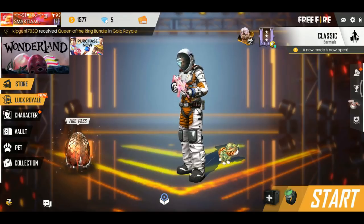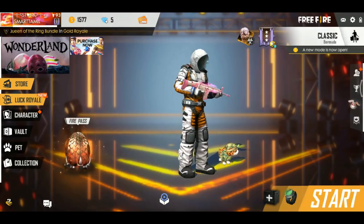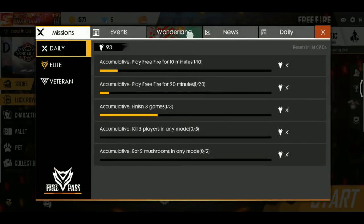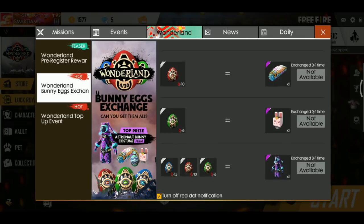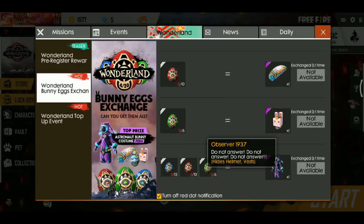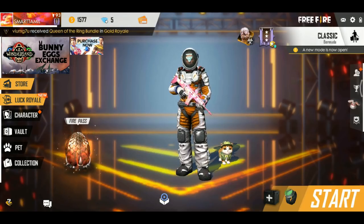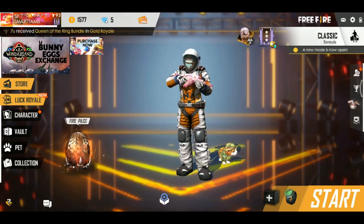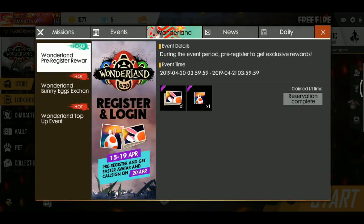Hello brothers, welcome back. In this video there is a new dress. It's called the Wonderland Bunny Egg Exchange. It's called Observer 1937. It's actually a girl dress, a little different. It's called the Egg Collecting Bunny Event — it's called Wonderland — it's called the event.